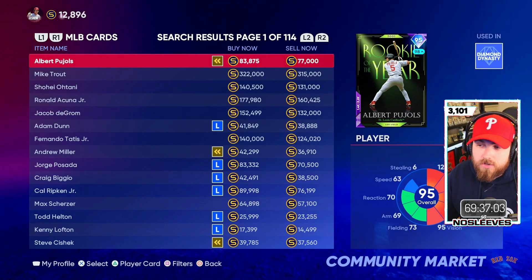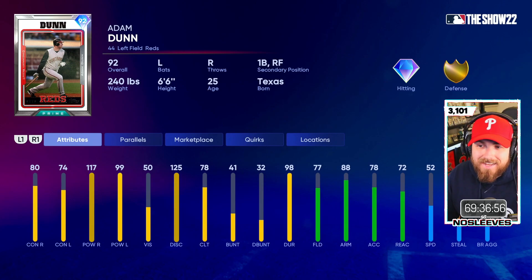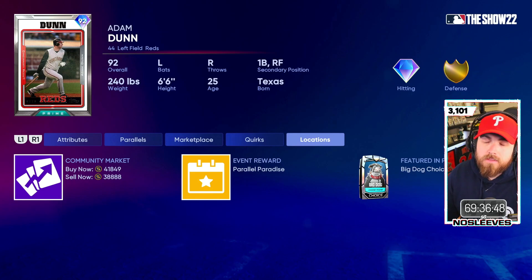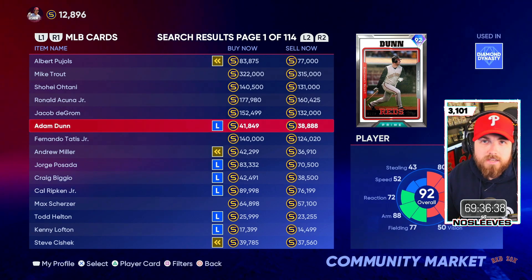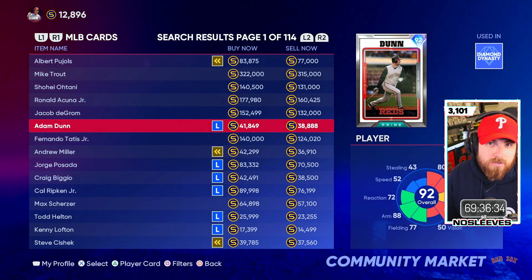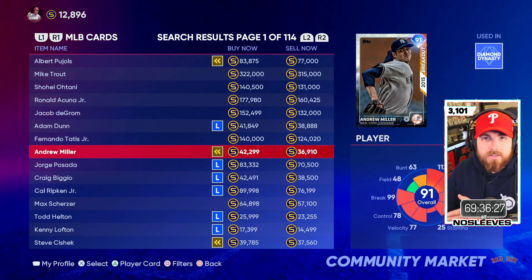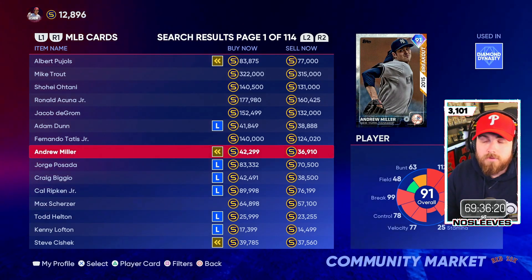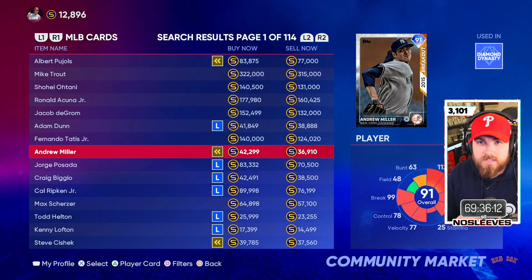Some other cards with decent margins are ones like Adam Dunn — I've seen him drop about 3,000 to 4,000 stubs at night. The cards in the BR program or the big dog packs do have quite a bit of margin at night. Just keep in mind the live series cards are pretty tough. We'll talk more about investing when roster updates come and ratings change — but I just want to give you some quick tips and investment ideas to look at right now if you have some excess stubs. You won't be able to sell the prospect cards until the player program comes out and they require collections, which could be a couple of weeks. But once you do, you are going to make a lot of stubs.